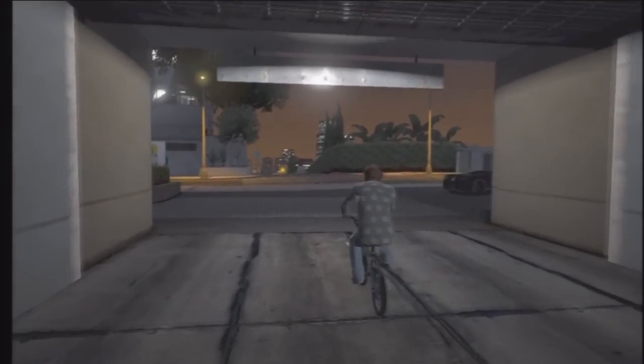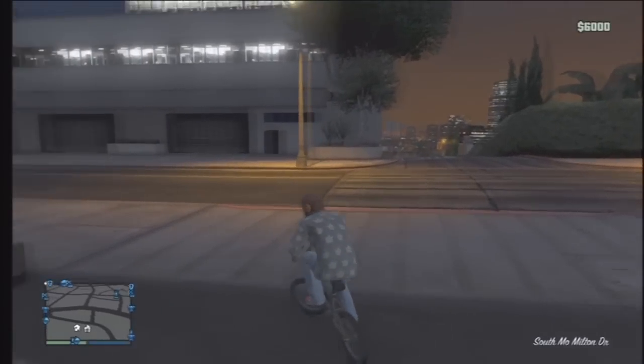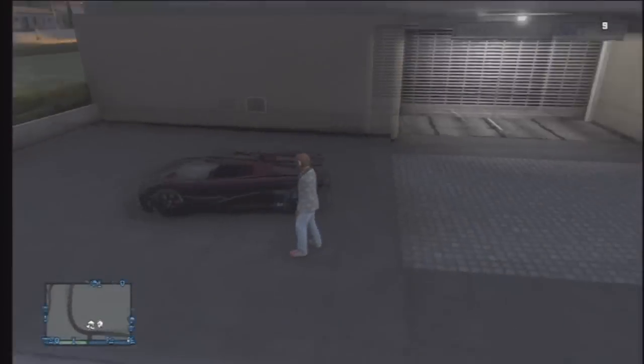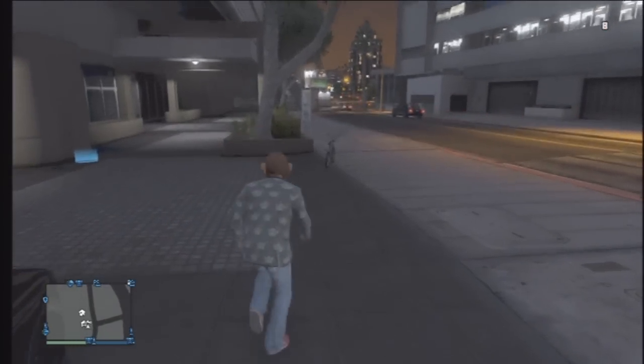Once you get outside with the bike, destroy the bike — simple and easy. That's step five: destroy the bike after you get on it and ride it out. Then hop into the duplicated vehicle after you destroy the bike and start heading down to Los Santos.